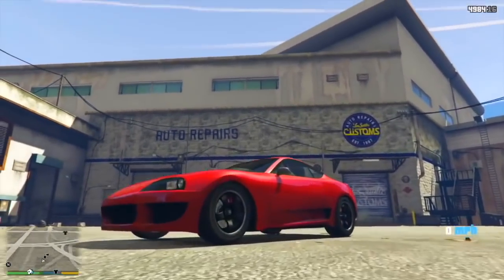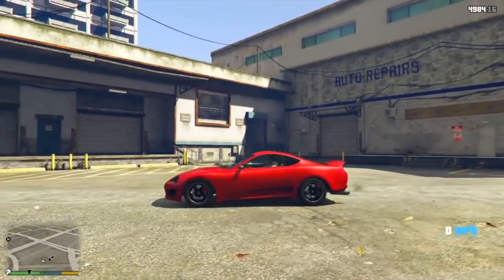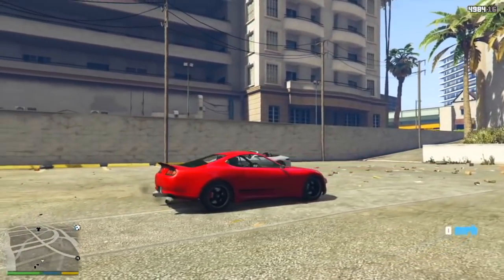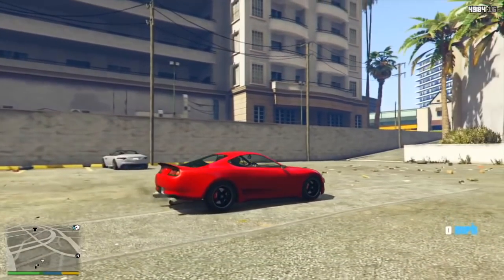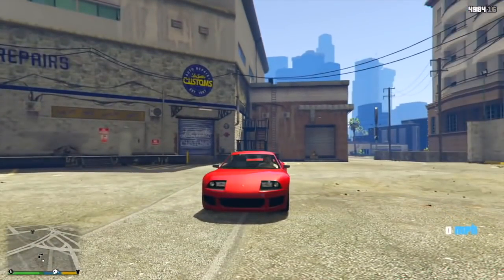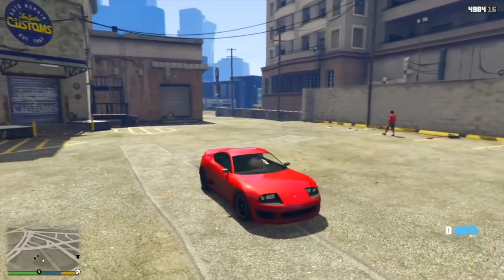Today I'm going to be explaining the mystery of the missing Dinka Jester Classic and how, because of what Rockstar did today, they basically confirmed their plans for this vehicle. You guys have probably been hearing me talk about this car over the past couple of weeks, really since the start of the Southern San Andreas Super Sports Series update, because this is one of the most highly anticipated vehicles and we found out on day one that it was going to be a drip feed vehicle.